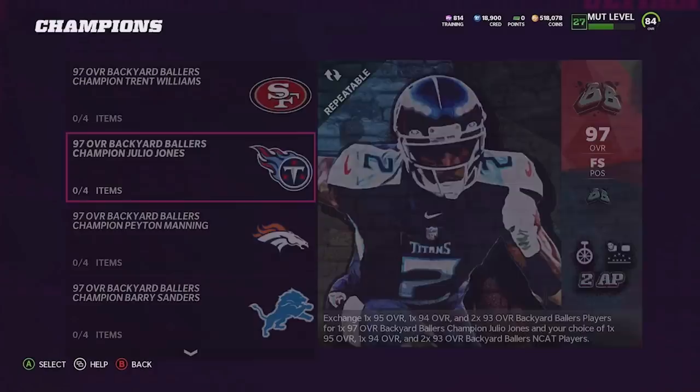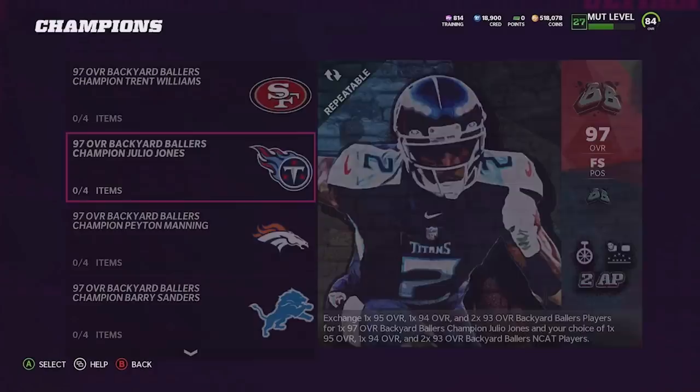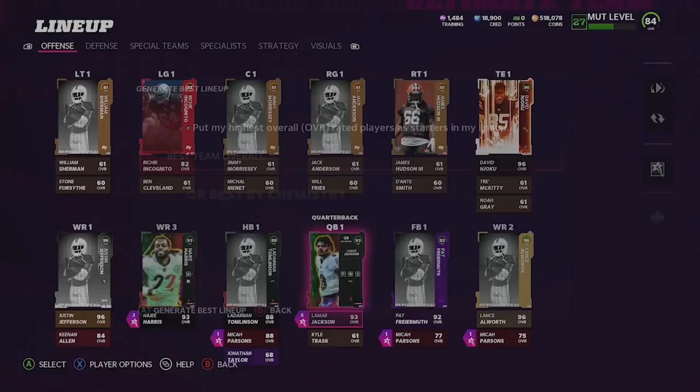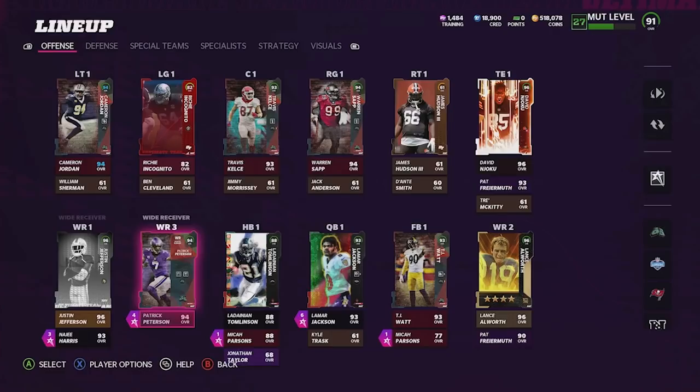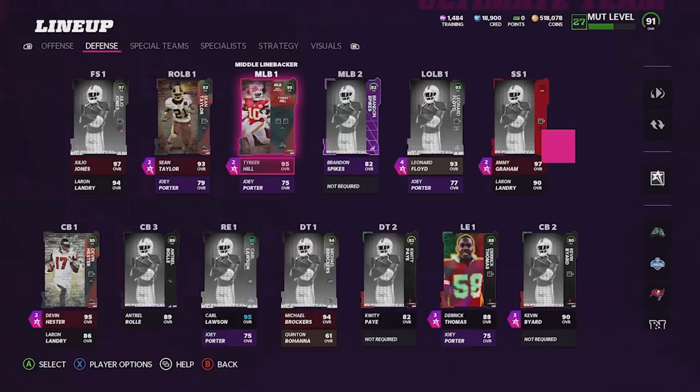Let's go ahead and update what our lineup's looking like now because we definitely need to see what our holes are. We could go pick up some more end cat sets but I'm not really looking to do that. Let's go best team overall - we are at 91 overall, holy cow! As you guys can see, we have a great wide receiver core especially now with Pat P. We do need a running back upgrade probably, but tight ends are looking perfect. We got three great linemen right here.